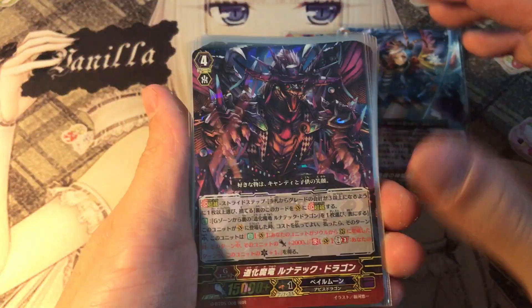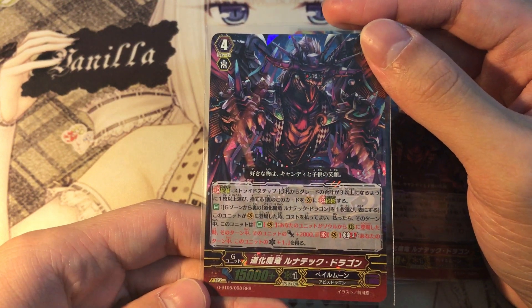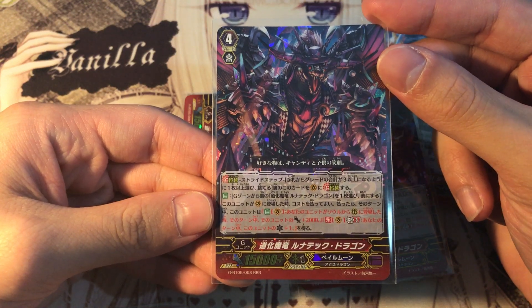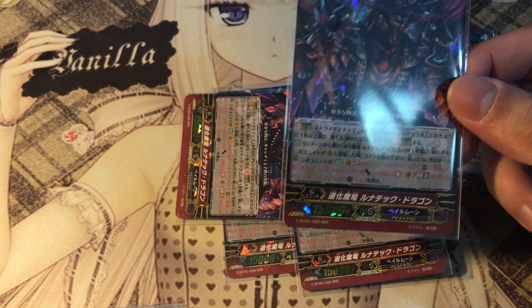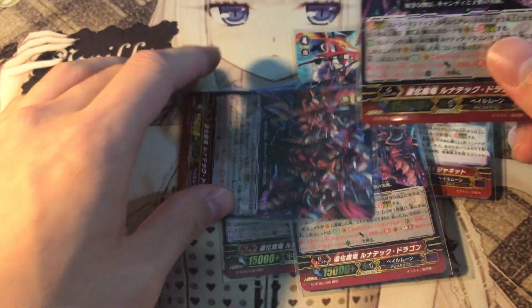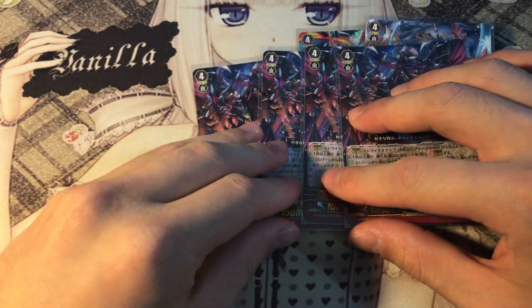Four copies of Lunatech Dragon — one of the creepiest dragons in the game. When this unit enters the vanguard circle, you may pay the cost of flipping a copy of yourself face up. If you do, he gains a skill: whenever a unit is called from the soul to the rearguard circle, for this turn he gains 2k power. Usually you play Harry and everything will just pop up from the soul, so you'll gain 2k power per unit called — it's kind of like Alfred Dinosaur. And GB3: during this turn, this card gains one crit. So your opponent is pressured to guard this guy, otherwise it's game when it's four damage or more.